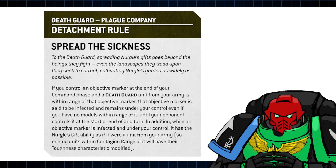We got their detachment rule on preview. The Death Guard's Plague Company detachment gives them the Spread the Sickness ability. I quite like the direction GW has taken here. Spread the Sickness gives all your Death Guard units sticky objective control once they control an objective in your command phase. And such objectives gain the Nurgle's Gift ability, allowing your units to corrupt the battlefield, spreading Nurgle's Garden across real space. It's a strong ability, which is also sickeningly fluffy.